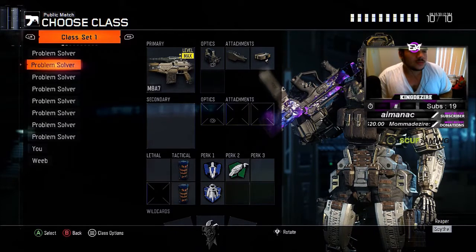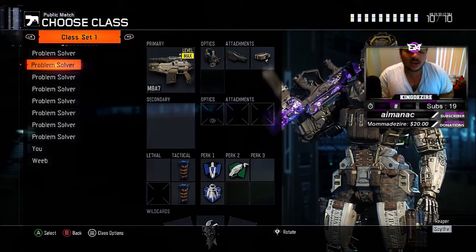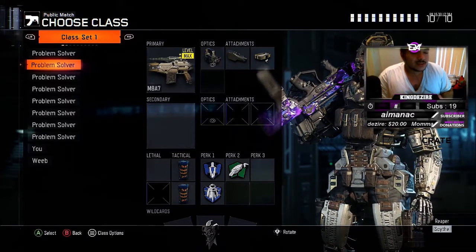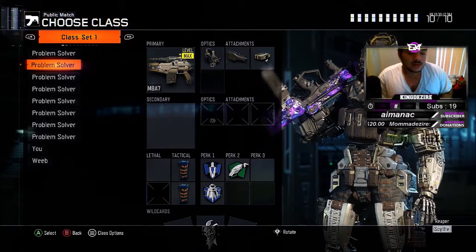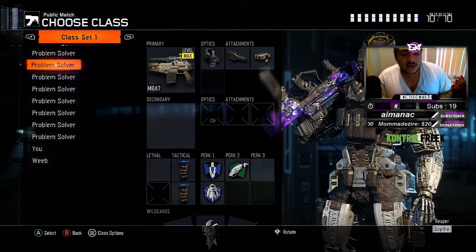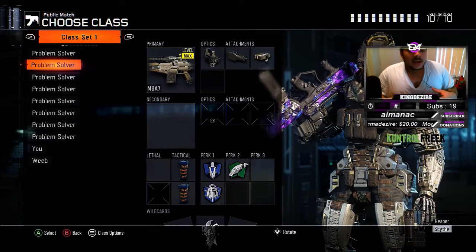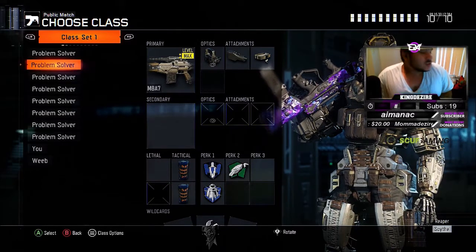Perk-wise it's really up to you, but I would advise going with afterburner and flak jacket along with scavenger. Up until this point I really didn't use all these perks in sync with one another — I'd use maybe afterburner and scavenger, or flak and scavenger, but never all together. Ever since I was introduced to it by the homie Slay, it was just beast mode.